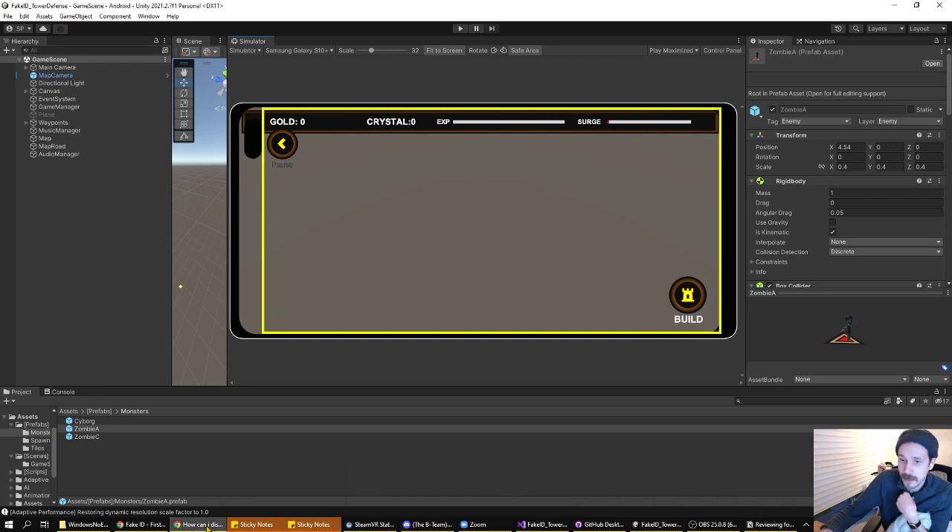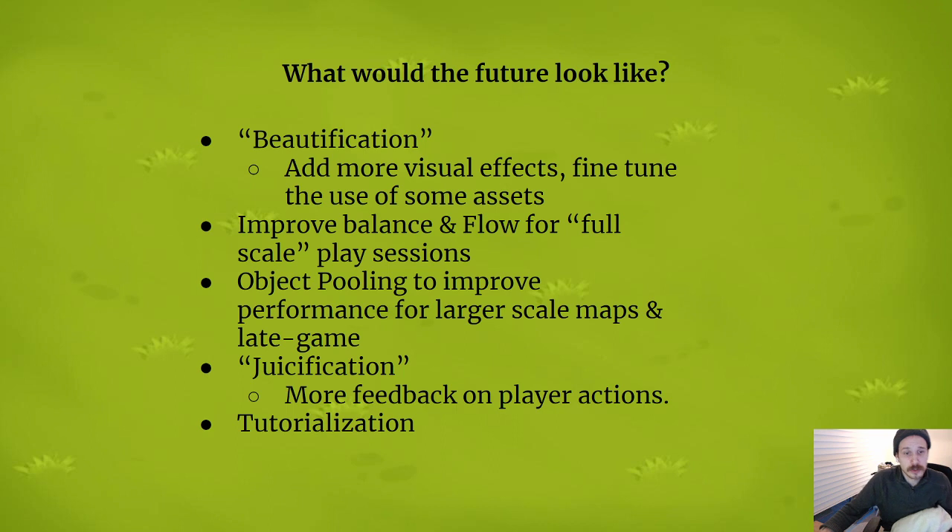Before I sign off, I'm going to talk quickly about what the future of this project would look like. Now that we've completed this final milestone, here are the things that would come next if we were to continue development. The first is beautification. We're, of course, a team of programmers first, so getting the project good-looking wasn't our prime directive during these milestones. But it's something we would love to refine, which would mean continued work collecting assets and incorporating visual effects and particles to complement the game systems.